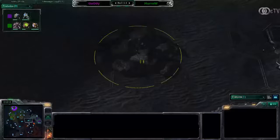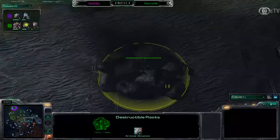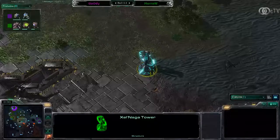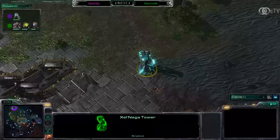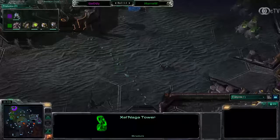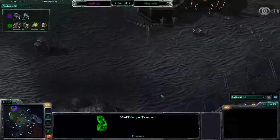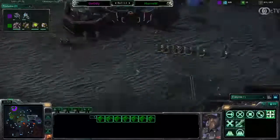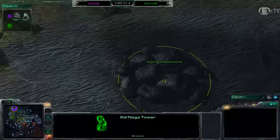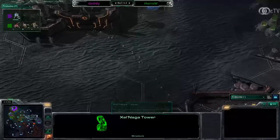If you want to secure the natural, you've got only one entrance to worry about, but this entrance is quite a big one. There's a Xel'Naga watchtower here in the middle, but to take those watchtowers you actually have to clear out the destructible rocks. Besides that, there's one central Xel'Naga watchtower in the absolute center. Those small rocks aren't just a gimmick — the vision of the watchtower actually extends as far as those rocks are on the ground.